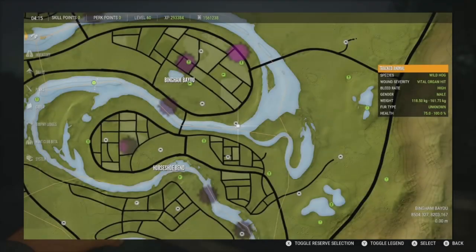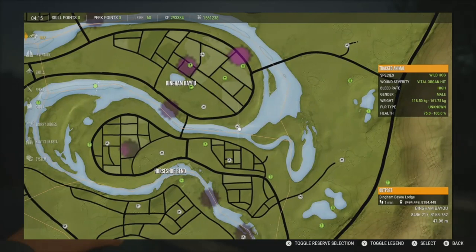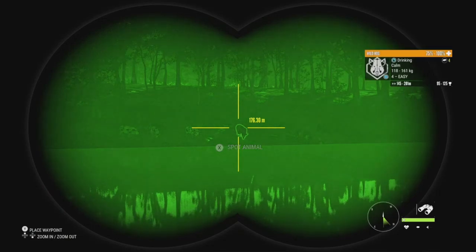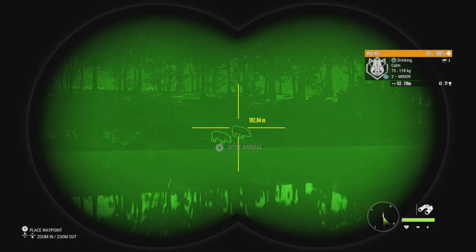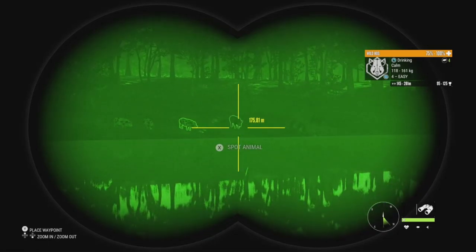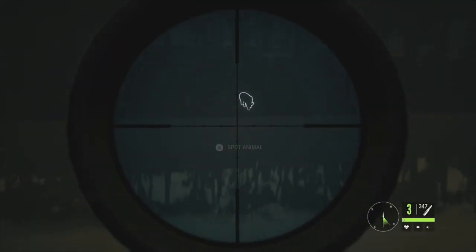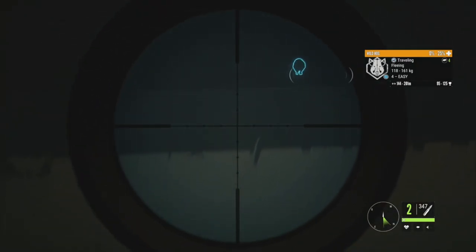The next spot is just down the river from where we shot that level four, right outside the Bingham Bayou Lodge outpost. We're taking a look at this zone just across from us. We have a level four at 95 to 125, a couple of level twos at 44 to 75 and 47 to 77, and the rest are female. We're going to focus on that level four — let's get the Mälmer 7mm ready.